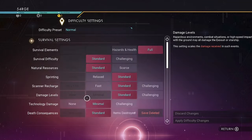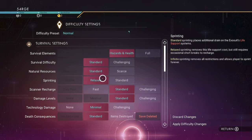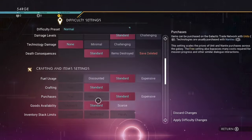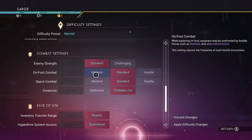Before you begin the expedition, don't forget you can lower some difficulty settings to help speed you through. I always recommend that you don't touch the combat settings as this could impact your progress, but feel free to tweak difficulty elsewhere.